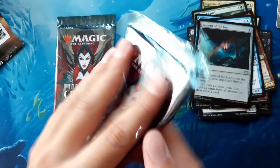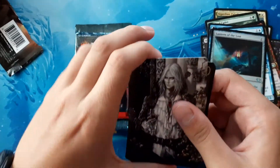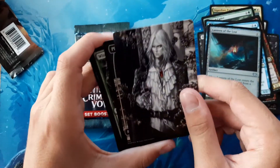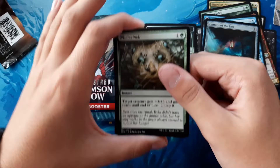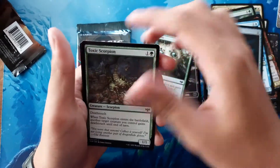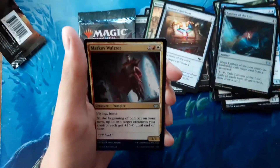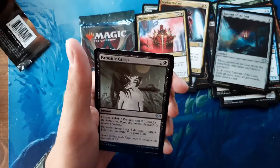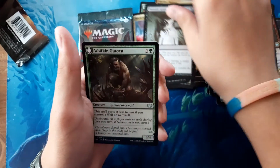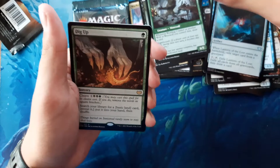Oh, Soarin', okay, that's Showcase. Foil Planes, nice. Witch's Web, Totsick Scorpion, Massive Might, Honor Dire Loom, Markov Waltzer, Markov Purifier, Parasitic Grasp, Wolfkin Outcast, Wary Prisoner, Dig Up.